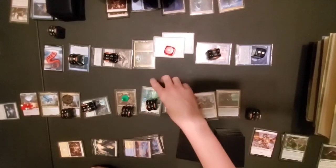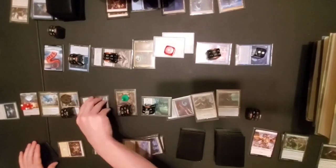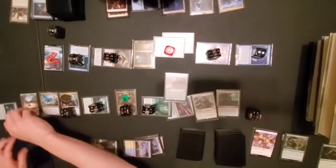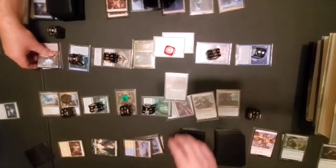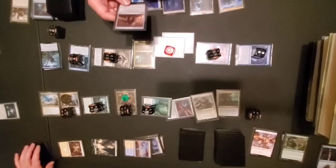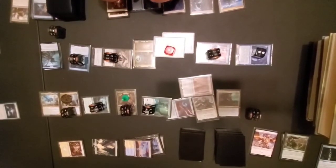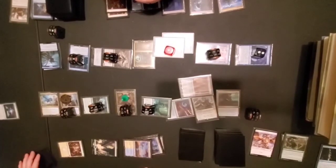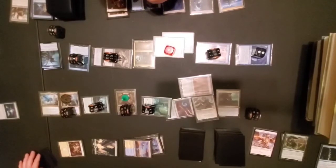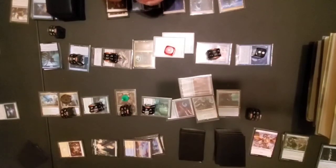I'll give it a minus one, minus one counter to untap it and then re-tap it. Then I'll use both these Treasures. I'll tap that to exile the top card of my library — it is Midnight Clock. It gets a brick counter on it but I'm not even going to waste my time. I'm out of mana, out of options, and he's gonna kill me this turn. I'll just end my turn and he's gonna come in and finish me off.